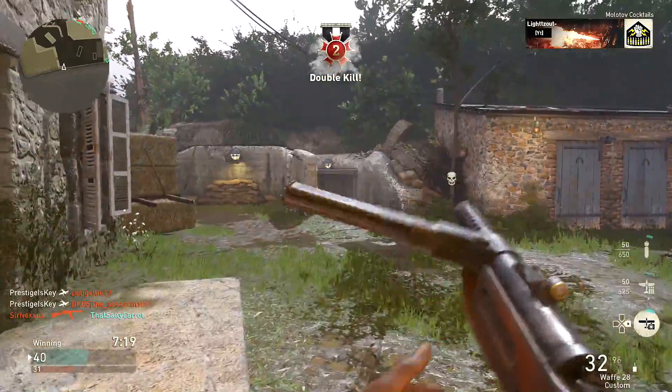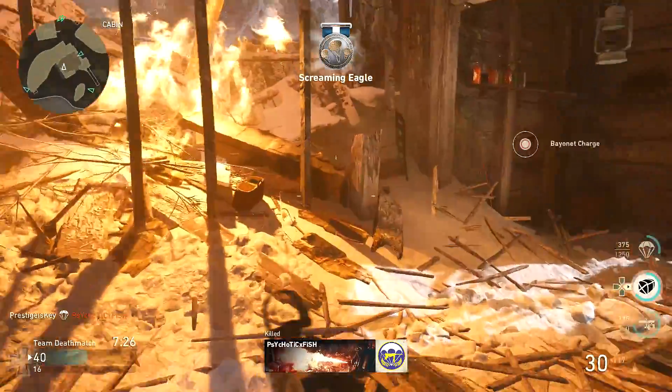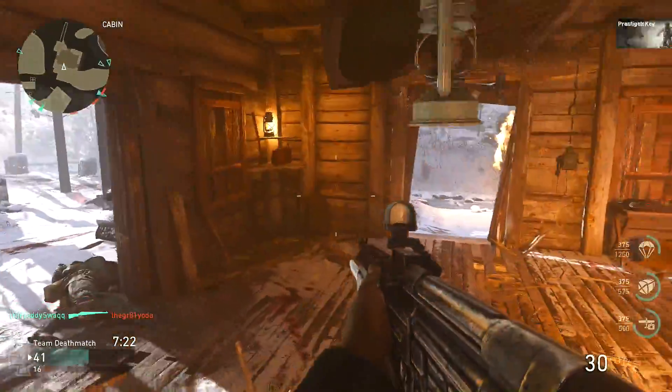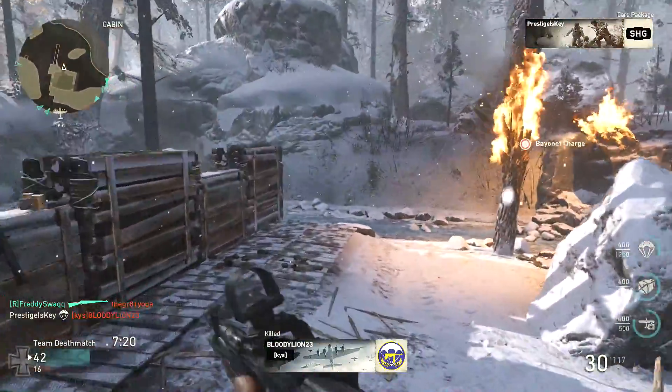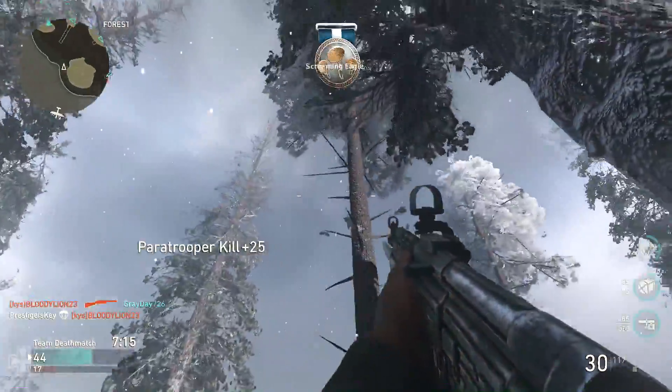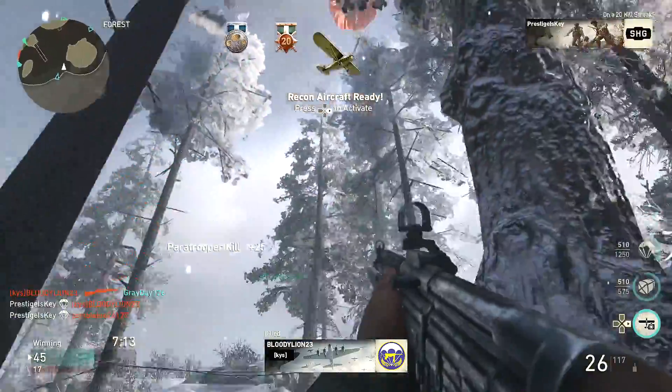Taking that number four spot, we're talking about the Care Package. You know it falls very, very slowly. A lot of people wish that the Care Package would come in a lot faster, especially during tense situations. But did you know that you can make it fall faster by simply shooting the parachute?